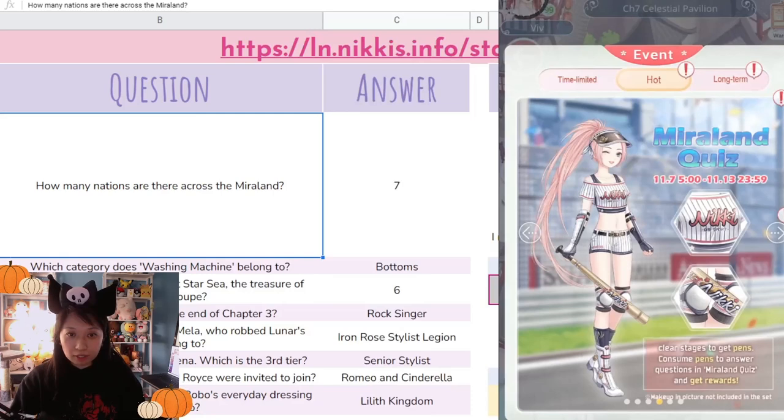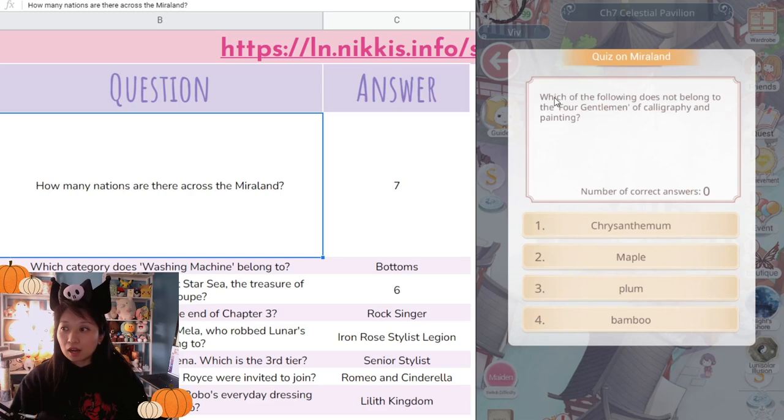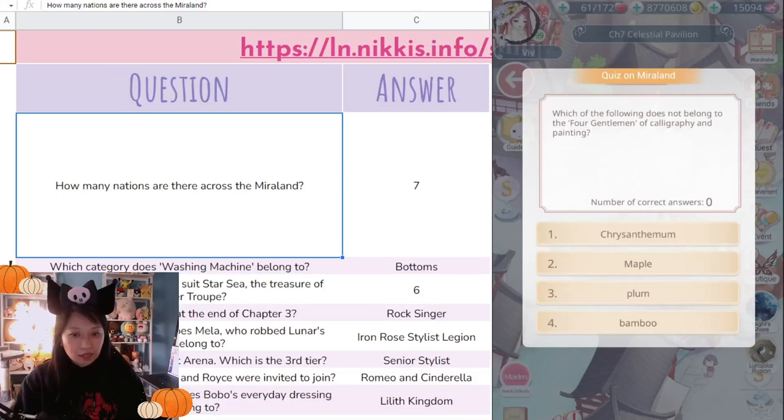I'm going to teach you how to easily use this Google Sheet. Let me bring my Love Nikki game over. I have 62 feather pens collected. Let's start a question: 'Which of the following does not belong to the four gentlemen of Clue?' I don't know any of this.